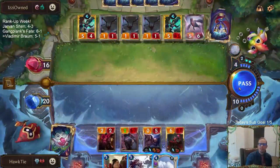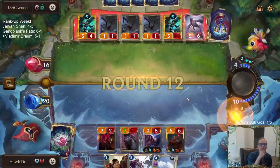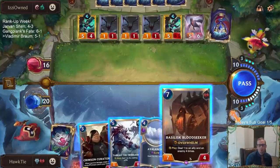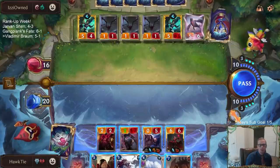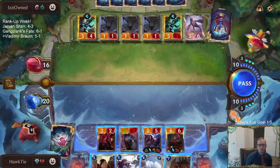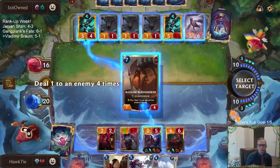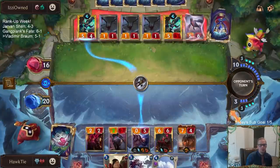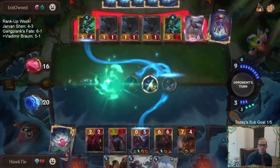So they're grabbing that to grab Go Hard and then triple Go Hard. This is going to be a cool finish for them — I'll let them do this and then I'll concede. Why don't you just play it? They just play Go Hard there — I guess they just want me to play more things. Could have been Ruination if they have that.